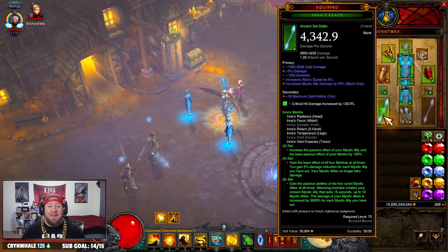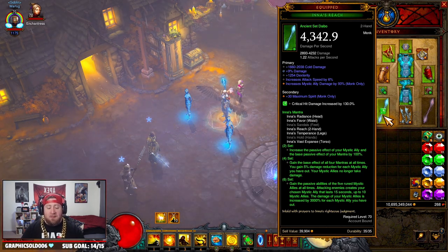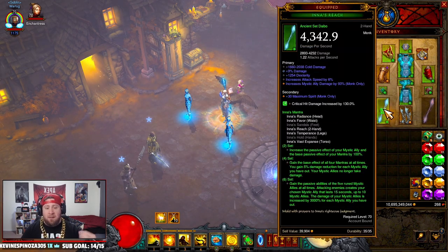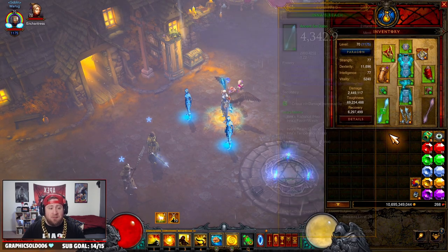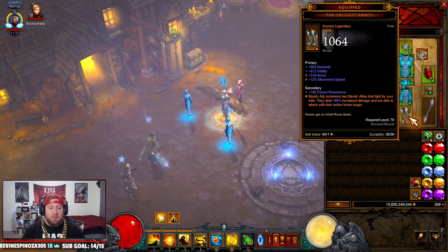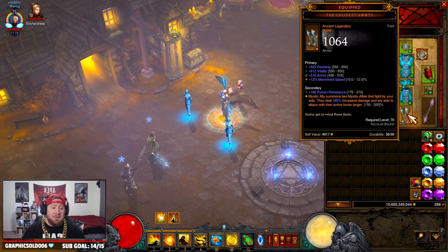Let's look at all the gear you need for the build. Starting off, we have the Inna's complete set — all six pieces — which gives us 10 Mystic Allies that deal all of our damage. The six-piece bonus gives you 10 Mystic Allies, and as soon as you start hitting monsters you get 10, dealing 3,000% damage each — that's a 30,000% damage bonus, which makes this build absolutely insane. Next, we have the Crudest Boots, which you cannot do this build without — it gives you an additional Mystic Ally so you have two, giving you 10 instead of five.